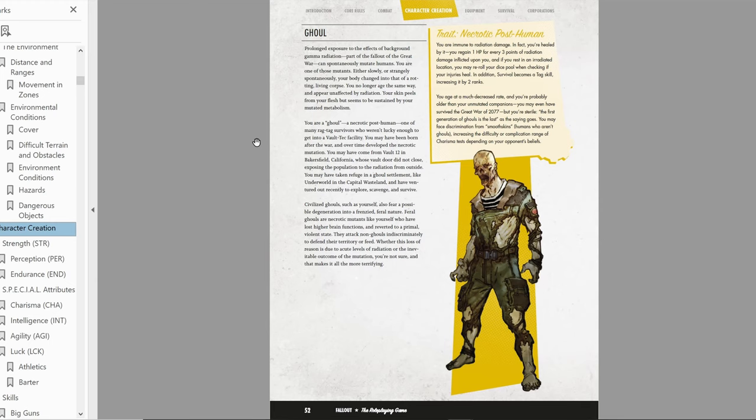Initiative is Perception plus Agility combined, determining how quickly you act in combat. Ours is always going to be 10 — you don't actually roll for initiative; it's fixed, and whoever has the higher initiative acts in that order. You can postpone your turn, but your initiative is always the same. It's a very different approach but very quick — no rolling and tracking.